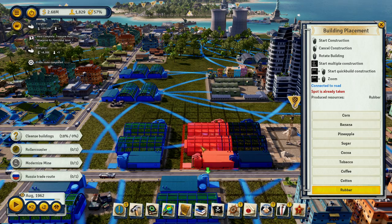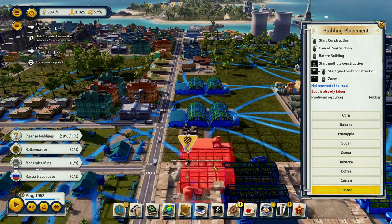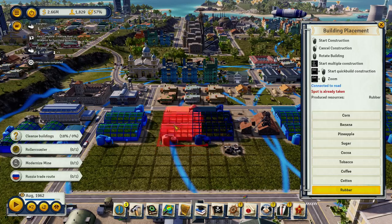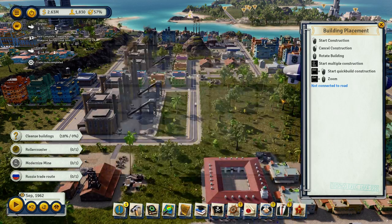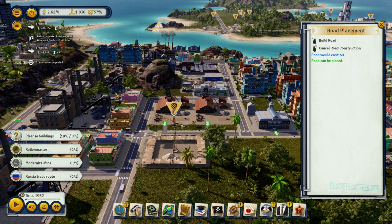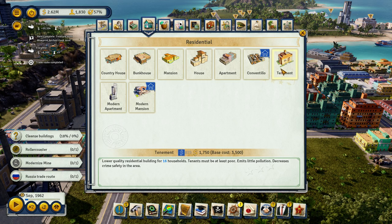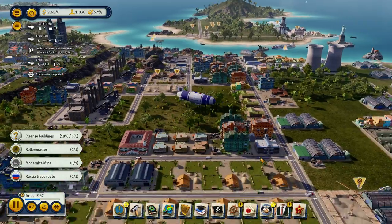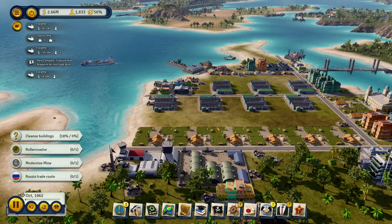Let's start cranking out the rubber. Not there. Not there. I am gonna put some rubber there, and rubber there. Now with all that rubber we're gonna do a plastics plant right here. I'm gonna take this road and put a tenement right there. Is that the blimp I hear? It is — I love it. That blimp is so cool.